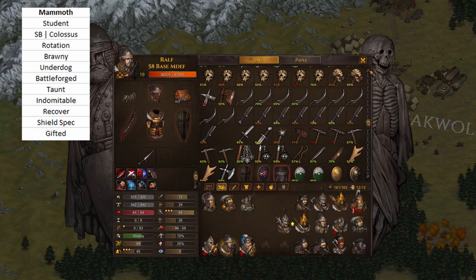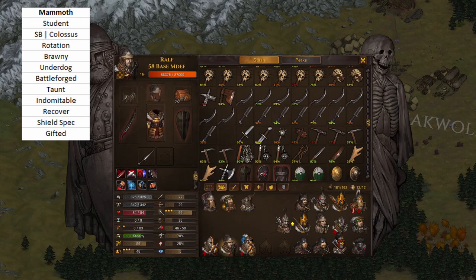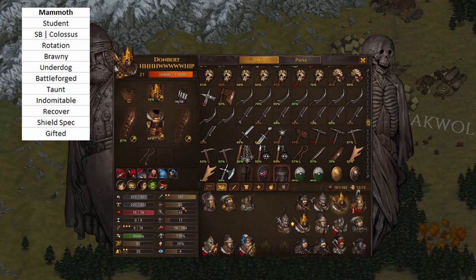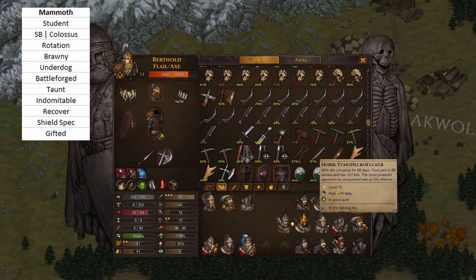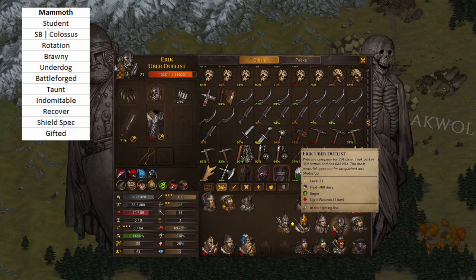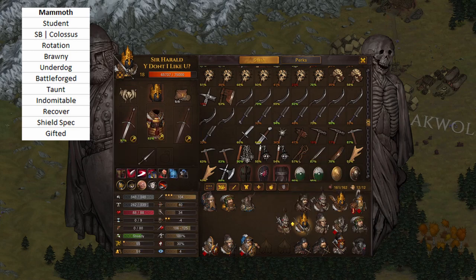Those are the backgrounds I'd go for: farmhand, adventurous noble for the resolve, hedge knight. But really, you just want high melee defense. Squires could work, militia could work, gladiators could work, sellswords could work — they're kind of like adventurous nobles except they don't have the resolve. Really, just anything you can get that has good melee defense, because melee defense is your key.